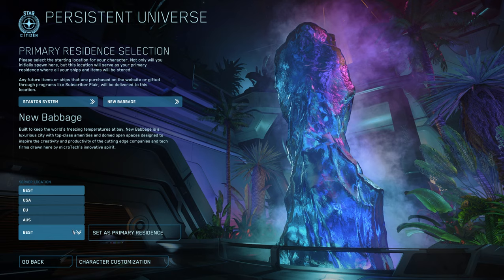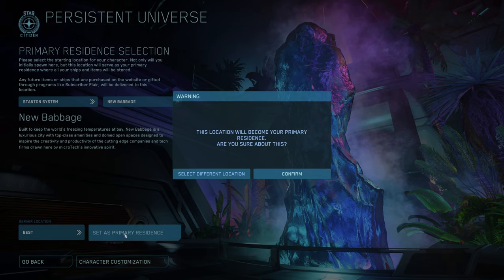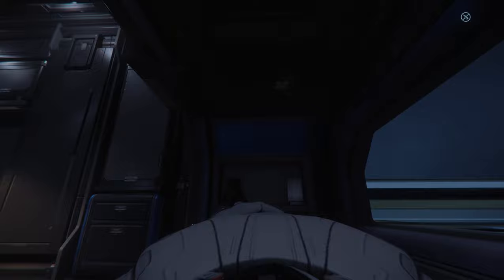This selection can only be made once, so be mindful of where you choose. After this you'll log in wherever you logged out. At the bottom there's regional server selection if you wish to use it, and then click set as primary residence to launch into the Persistent Universe.